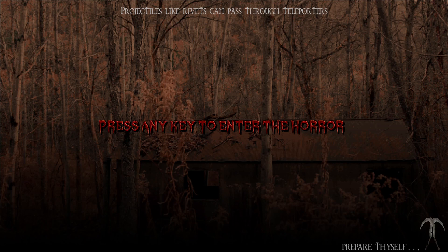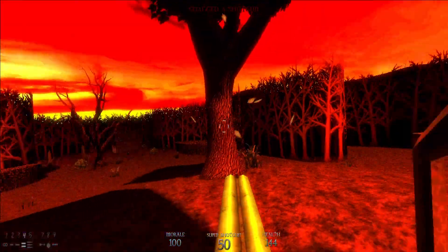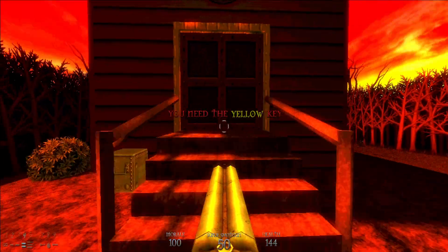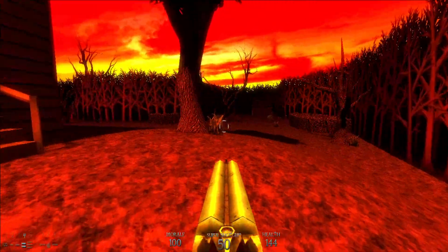I'm going to press any key to enter the horror, so I'll pull out the super shotgun and grab this normal one just to get ammo in the shotgun. I would go ahead and go into the chapel now except it requires a yellow key. Luckily I know where it is — we need to turn to the right.